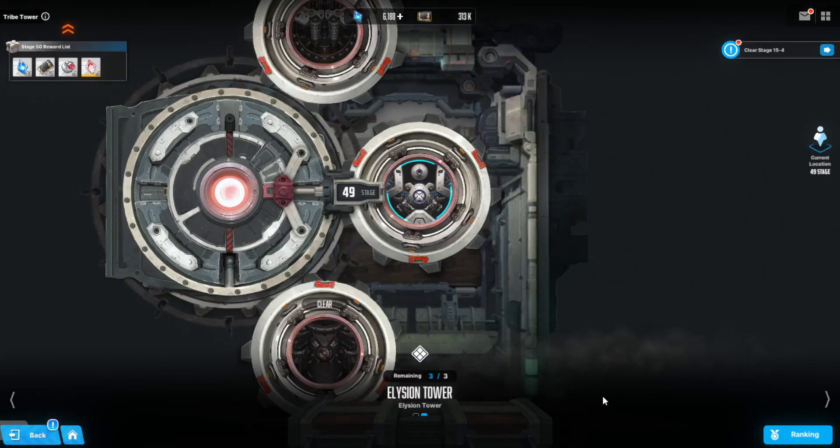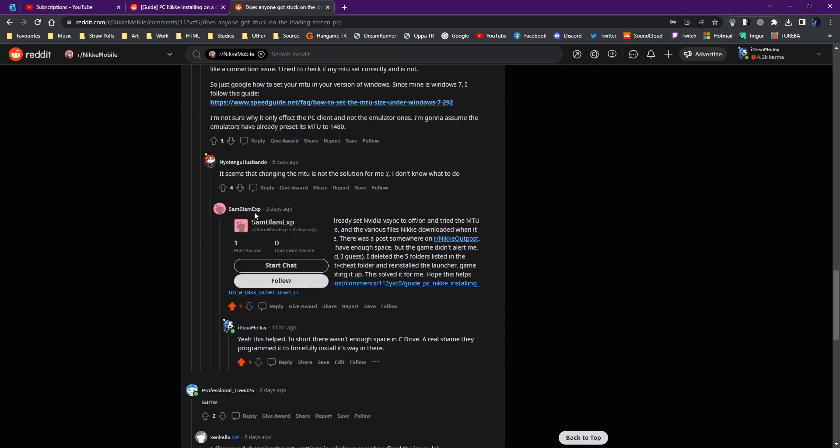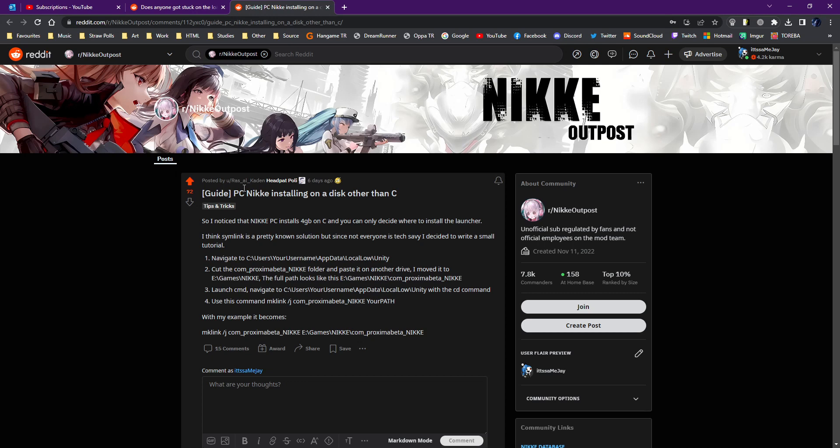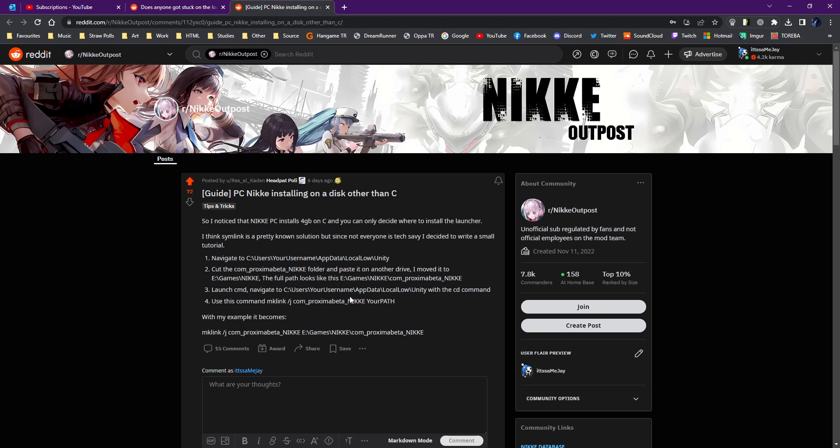So hopefully this video helps. Take care guys, and enjoy the game. I forgot to mention — a big thank you to Sam Blam EXP. I will link this Reddit thread down in the comments and in the description. And a big thank you to Ras Al Kadian for the steps on how to get to the App Data Local Low file for Unity. I will link this also in the description and the comments. And hopefully these help if my instructions weren't clear enough. Have fun in the game and take care.